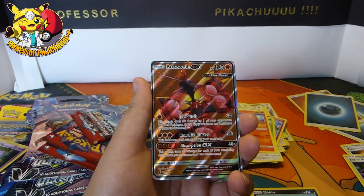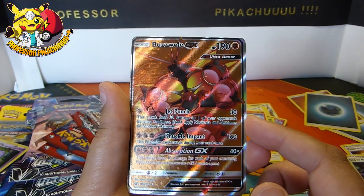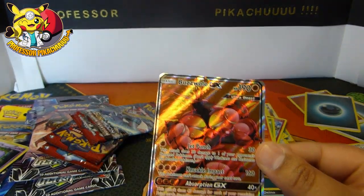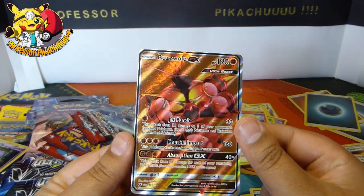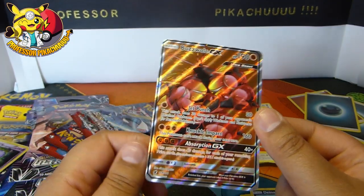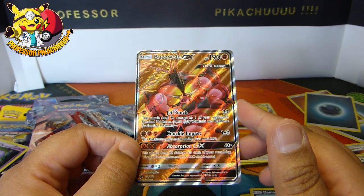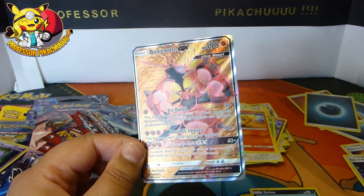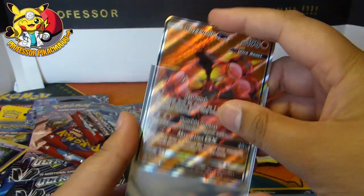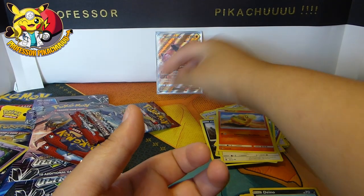Buzzwole GX full art! That is really nice - let me just see if I can get the light on it a bit. There you go, look at that guys! It's kind of like a coppery background with the redness, and it just pops - the colouring really pops. That is nice! I'll totally take that. You can sit right there, Buzzwole.